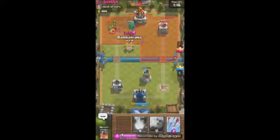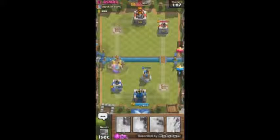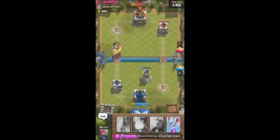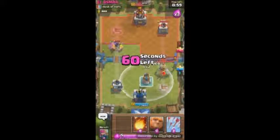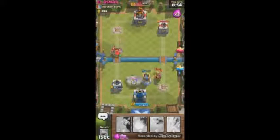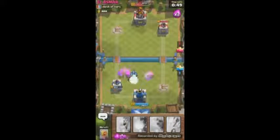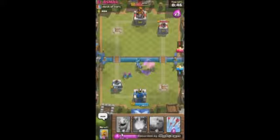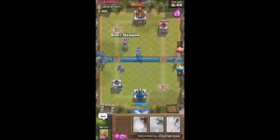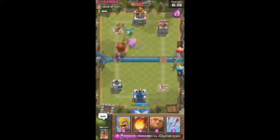My left tower was left with pretty low HP so I start pushing on the left side again. He was putting down units quickly and I was getting decent damage on the King Tower, so I figured I might try to three-crown this one. My Barbarians are going in - he threw down the Mini PEKKA which actually gets countered by Barbs. I throw down some support since Mini PEKKA didn't make it through.